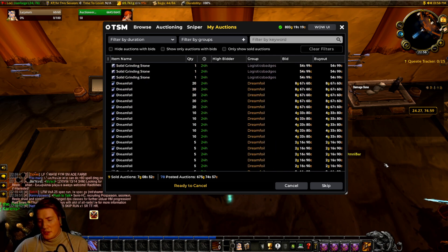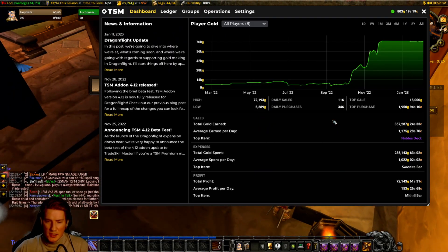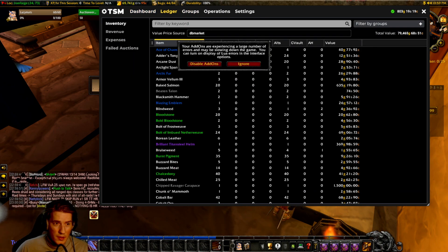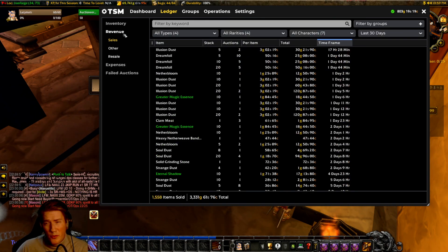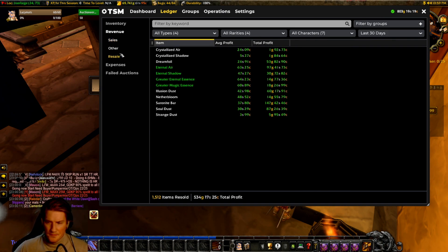We're going to be flipping materials for profit. The general idea is very simple: buy materials, sell materials. You're going to buy materials for a cheap price and then try to sell them for the normal price. The general goal is to buy items when they're cheaper than the average and sell them at market value.